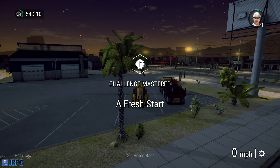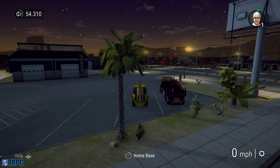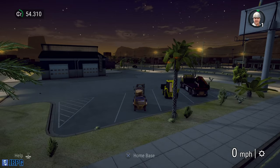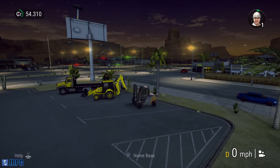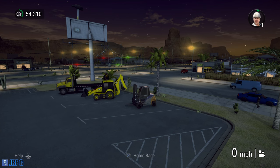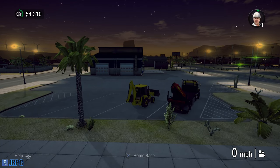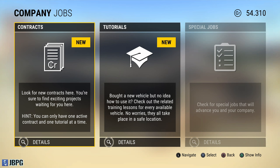At home base we've got a little forklift we can use if we want to move around any equipment delivered here. From here we need to basically take on a new job. You can see the option to look for new contracts, or do some tutorials if we want. There aren't special jobs available at this stage, so we've got two choices. We're going to look at contracts but we'll do that next time. We're going to keep these episodes reasonably short so we'll end it here and I'll be back with more Construction Simulator 2 very soon.